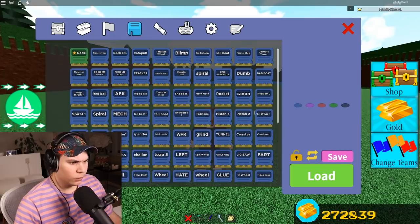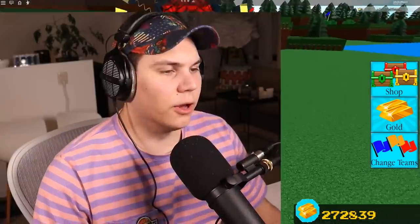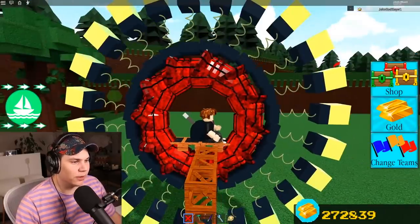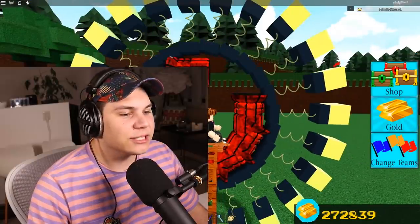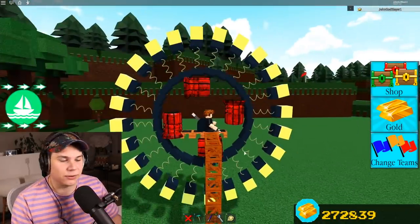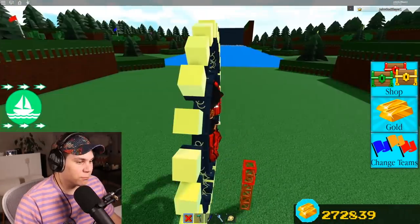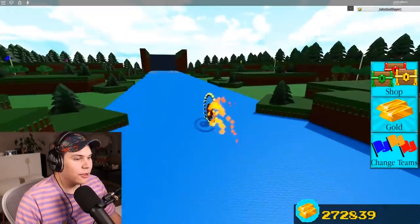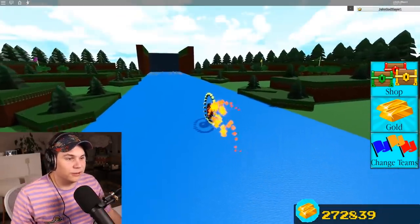Ladies and gentlemen, in the number four spot, we have none other than the wheel — the new version of the wheel that has recently come up with the building update. If you haven't built yourself one of these yet, it is so fun, and it's actually pretty good at getting your gold. It's not the best, but it's really good. Pretty much, it's so easy — you're gonna just sit down, flick a lever, and you're gonna start slowly but surely heading towards the end.